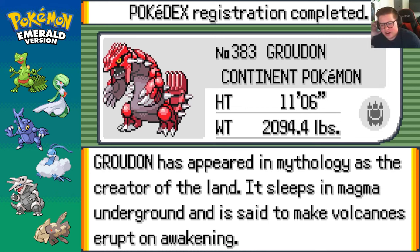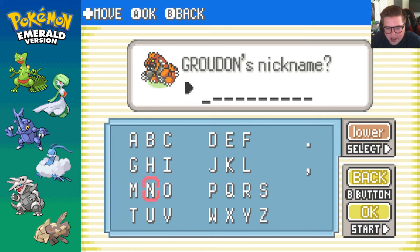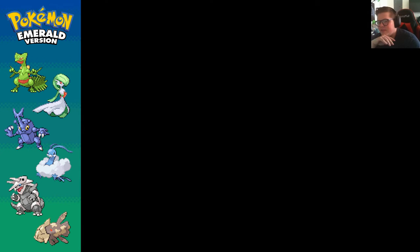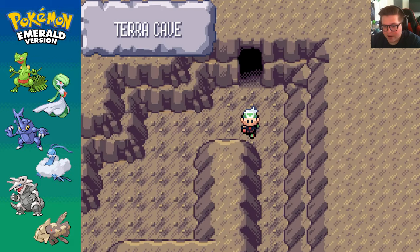Groudon has appeared in mythology as the creator of land. It sleeps in magma underground and is said to make volcanoes erupt on awakening. Okay, I think I have... Can I type out grilled cheese? Man, how do I type out grilled cheese? Grilled... cheese. Yeah, there we go - grilled cheese. That's going to be your name. Kyogre, Groudon, the three Regis, and Rayquaza have all been officially caught.